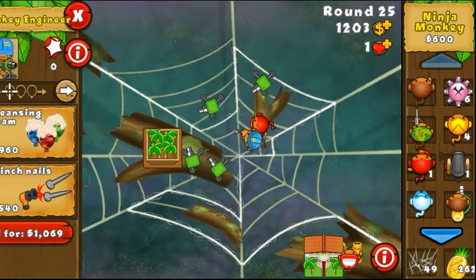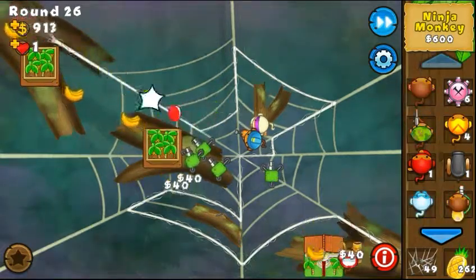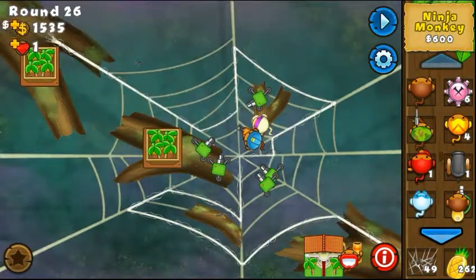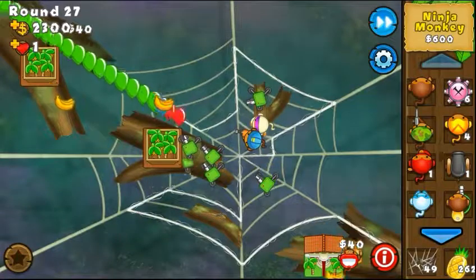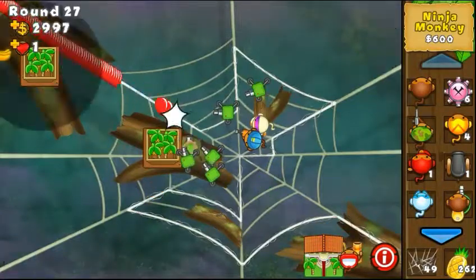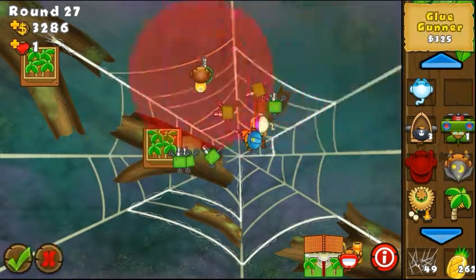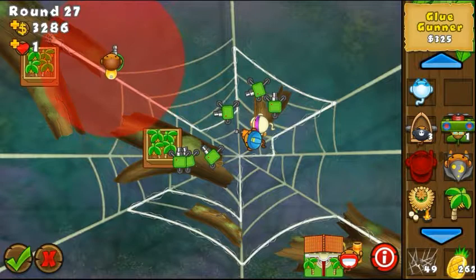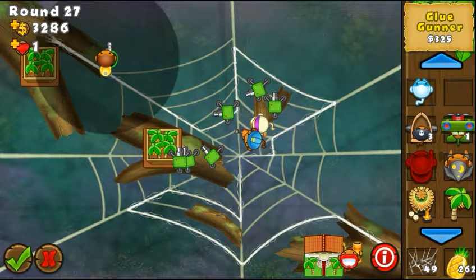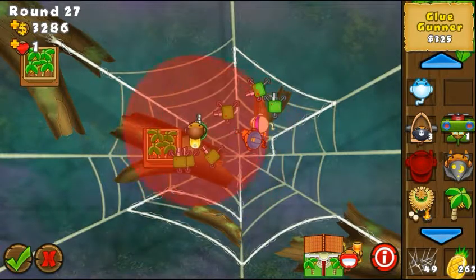Okay, so now I need this one here to zero, and I'm gonna get this ninja to one. Remember around round 28 the first leads come, so that means I need a lead-popping power. I think I'm gonna go with something — probably maybe a glue gunner or an apprentice. Probably better the glue gunner here. I could place it very close to the beginning of the track, but then the glue gunner is not gonna be useful for gluing any bloons further than that.